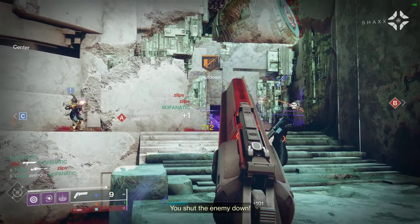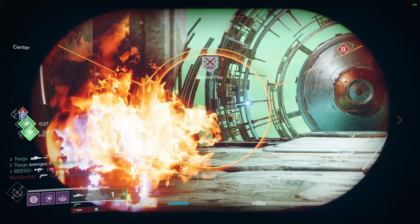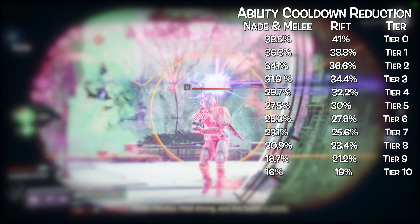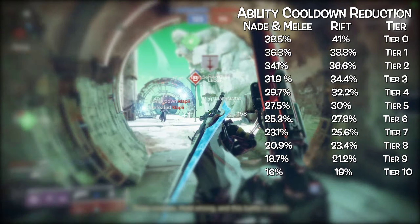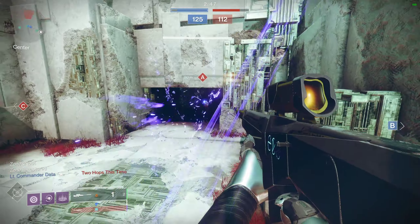Most people, back when Stasis first came out, turned to Eye of Another World for the increased ability regeneration, as it reduces ability cooldowns by a substantial amount — I'll have that up on screen right now showing you exactly what kind of substantial impact it has on your cooldowns. But that's not why we're here.